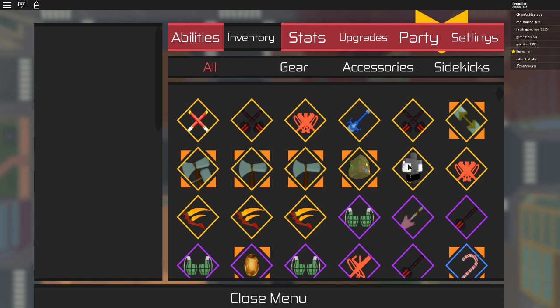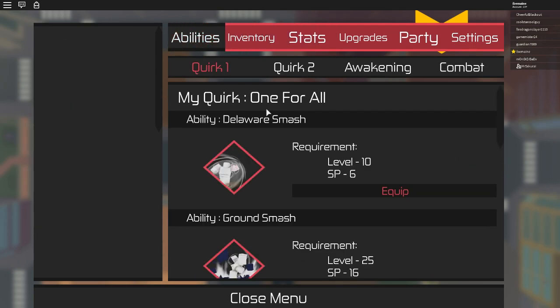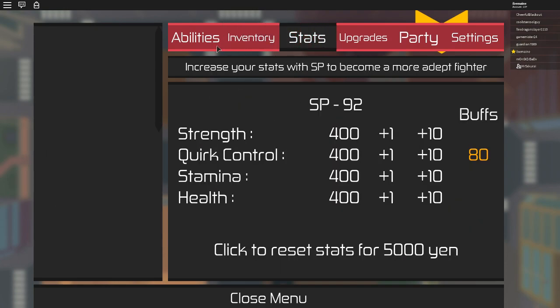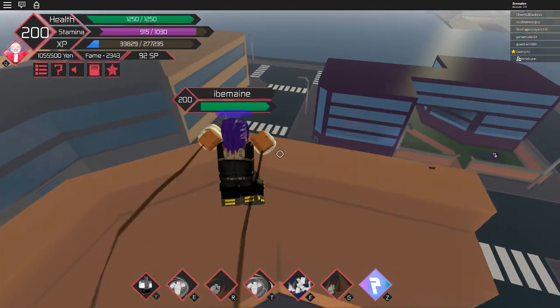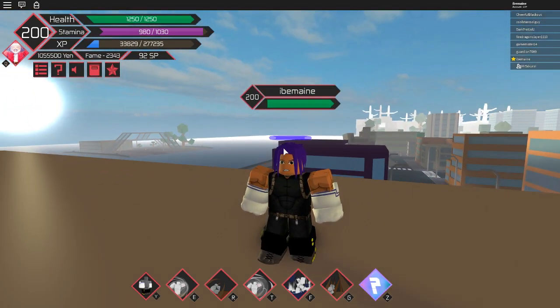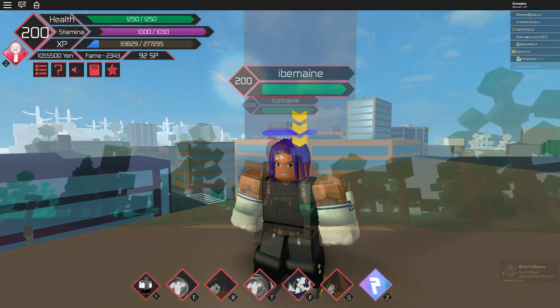Another tip: two of the best gear pieces are Buckle Gauntlets, which give you 60 Quirk Control and 15 Stamina, and the Gamma Suit, which also gives you Quirk Control. If you're using your quirk - unless you're a melee class - go for something that boosts your Quirk stat. If you get Buckle Gauntlets or the Gamma Suit, make sure you equip them. More Quirk Control means more damage from your quirk, which means you kill NPCs faster, which means you get more XP. Maximize your Quirk Control and you maximize your XP gains.